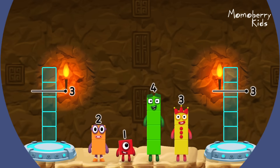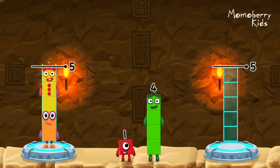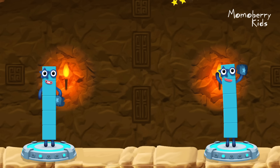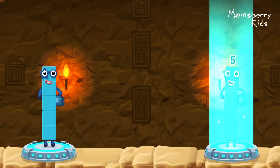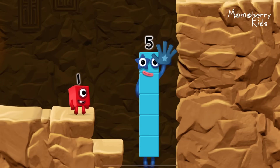Share the number blocks evenly to make two groups of 5: 2, 3, 4, 1. That's right! 2 plus 3 equals 5! 4 plus 1 equals 5! 5 equals 5! High five! Yes, you got it!